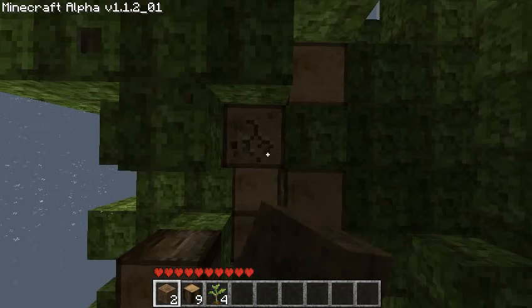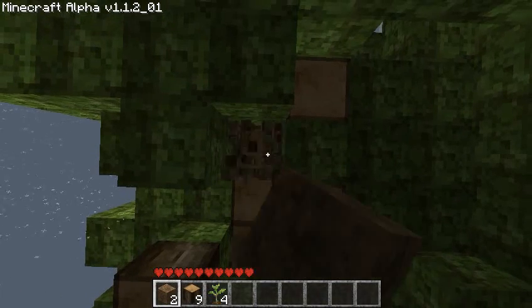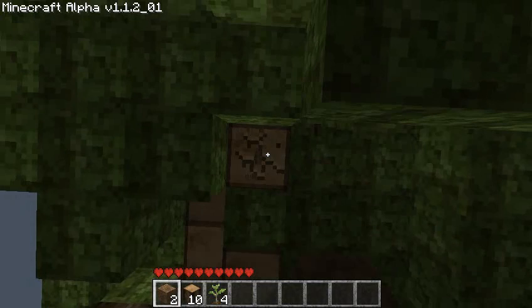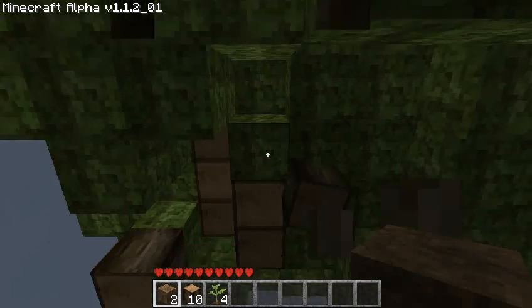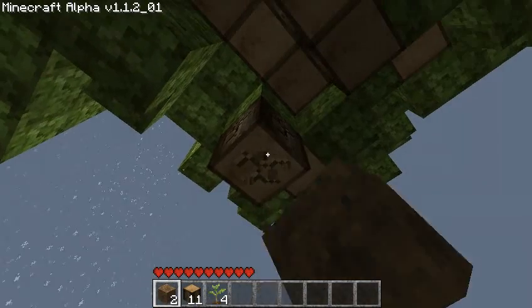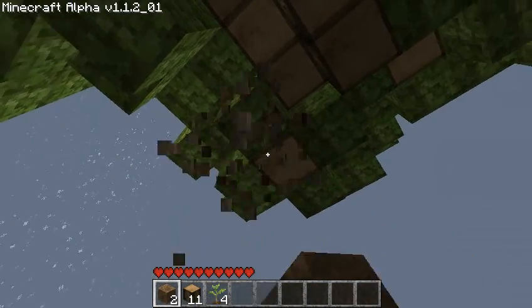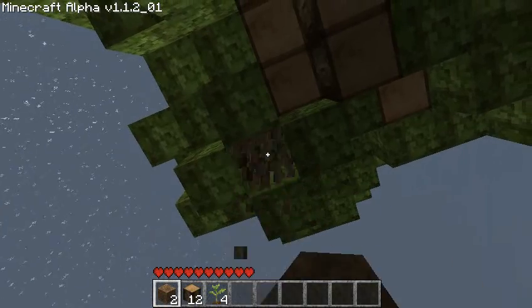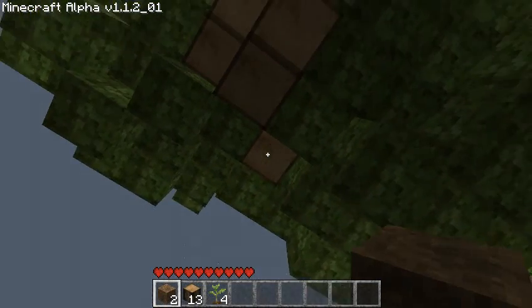Usually when I spawn on a snowy map, I just back out, delete it, and attempt to get another one. When I first downloaded the game, it took me four map attempts to get a normal map. I thought something was broken — what the heck is going on here? But no, it just was the unlucky spawn of the game.